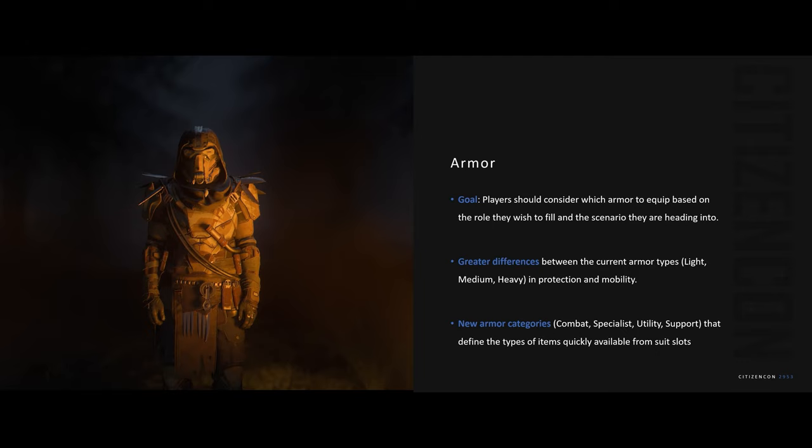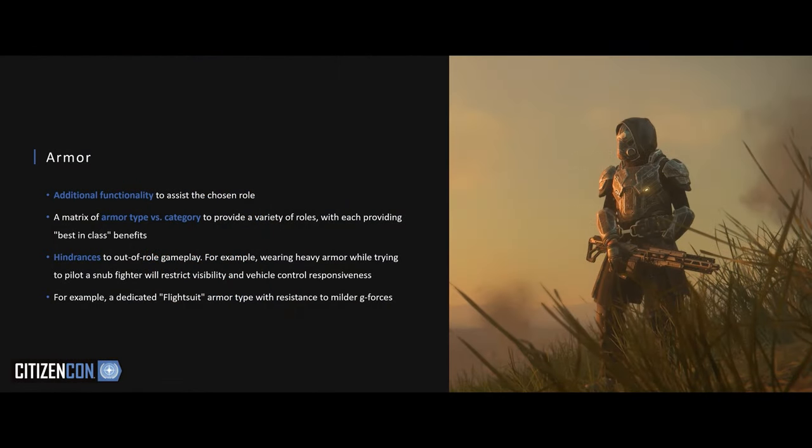The armor sets will be more diverse, with light, medium and heavy categories, each offering different levels of protection and mobility. New armor categories like combat, specialist, utility and support will open up exciting gameplay possibilities. Stepping out of your designated role might present challenges — for instance, using a heavy armor set while piloting a nimble fighter could lead to restricted visibility and decreased vehicle control. So it's crucial to choose wisely based on your role and situation. The Duster armor is set to revolutionize your Star Citizen experience, offering new layers of strategy and excitement.